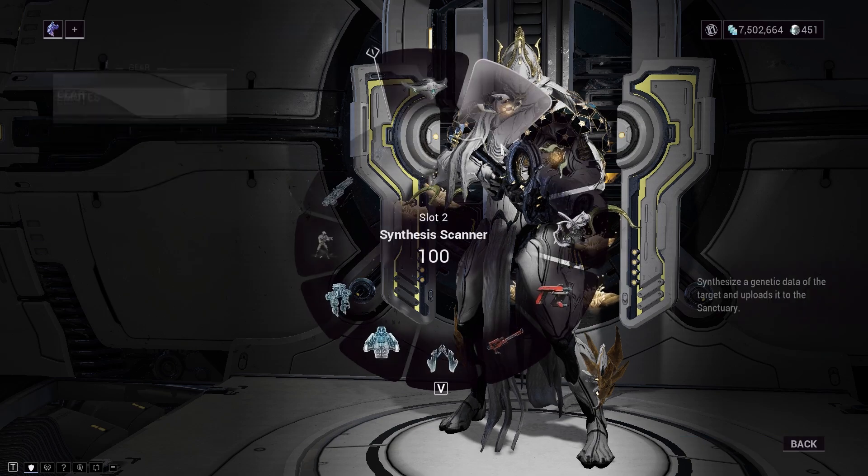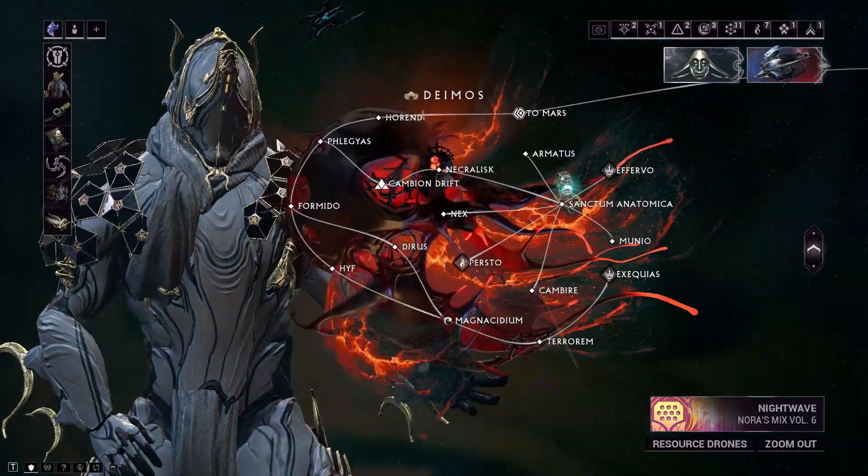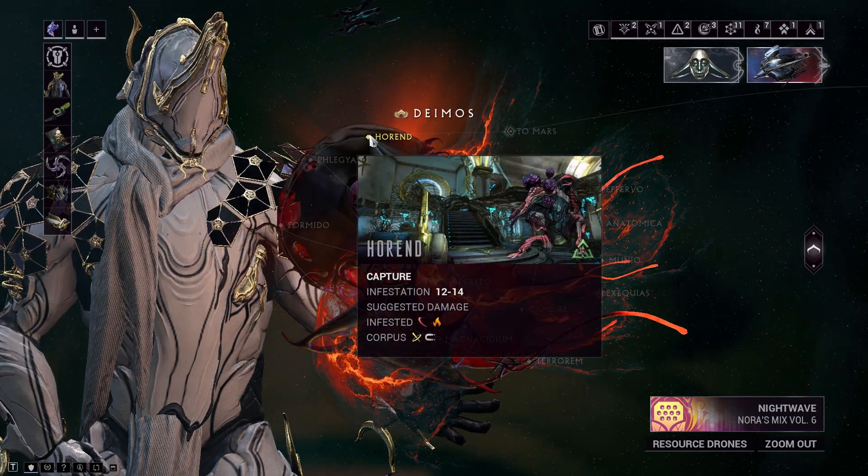So once you're done with the dragon keys, just equip them in your gear wheel and then make your way back to the navigation again and start an exterminate or capture mission on Deimos.